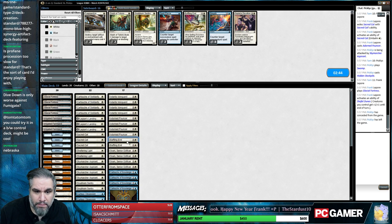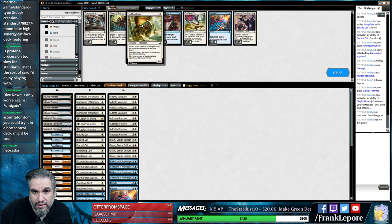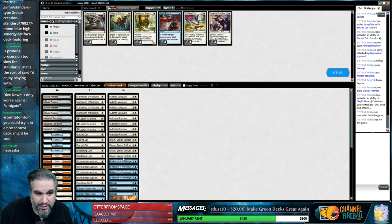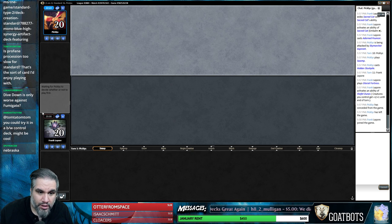Shefet Dunes, so we'll just do that. Baffling End, you can come out - I feel like Negates are just better. Fragmentize doesn't do anything really, kills a Renegade Map maybe. Slash of Talons doesn't do anything. Snubhorn - I'm not even a big Snubhorn fan. I probably just want another Negate for one of the Snubhorns in the deck. I think we need the evasion, specifically the flying from the Cartouche.